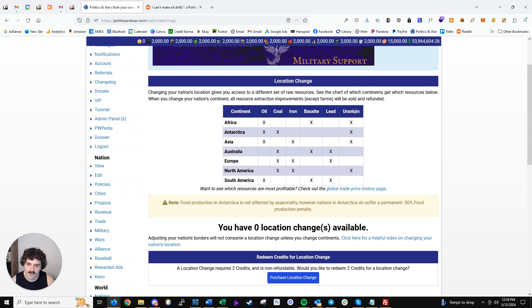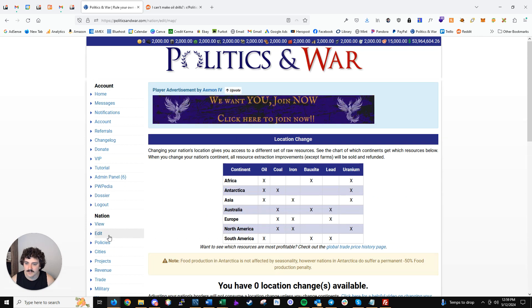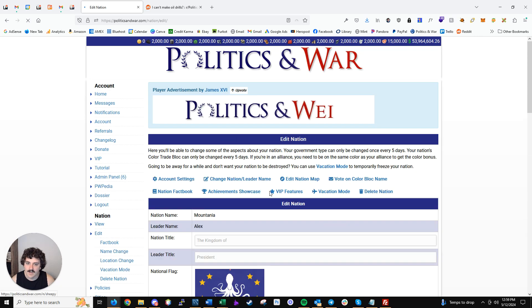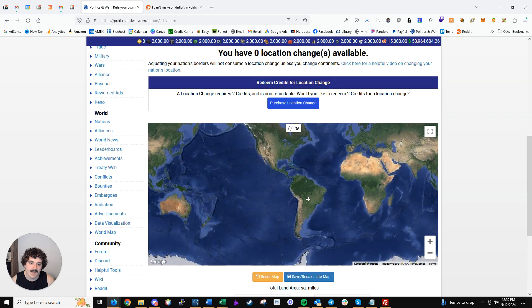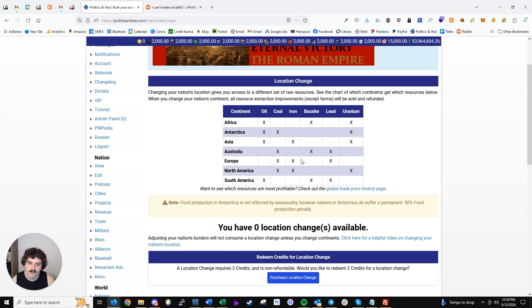You can change your location — that's what the 'Edit Nation Map' page under nation edit is for. You can move your nation to a different continent and have access to a different set of resources. That's kind of why the resource chart is on that same page. Alliances might also recommend different continent choices for you.